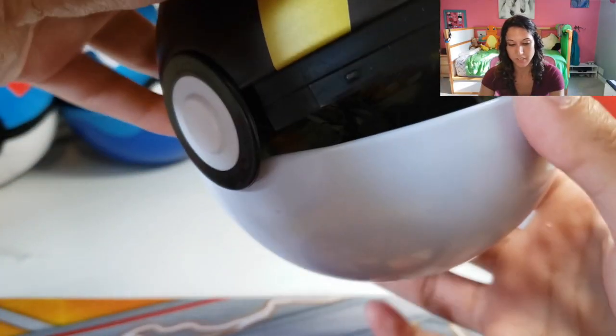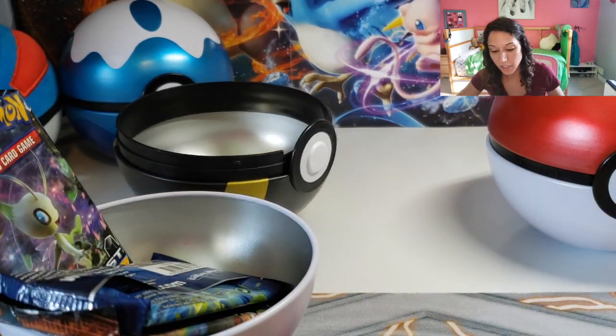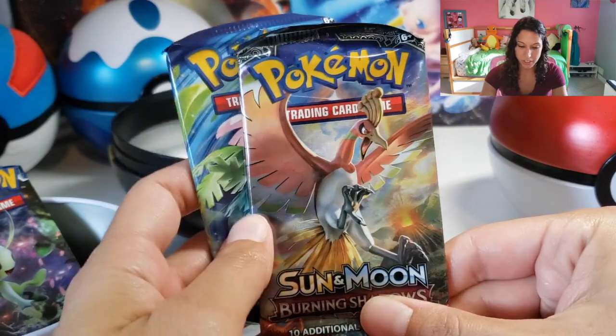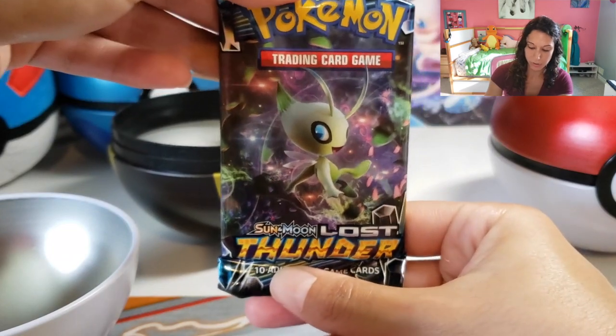Let's see if I can open it here — there we go, we got them open. Let's pop this lid off. What do we got in this Ultra Ball here? I've got a Sun and Moon Burning Shadows pack, an Evolutions pack, and Sun and Moon Lost Thunder. That's pretty cool.